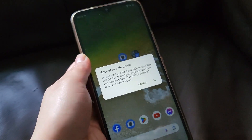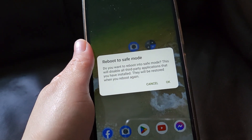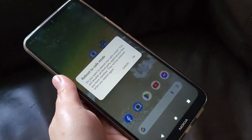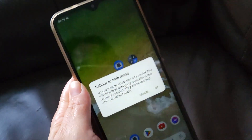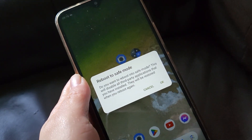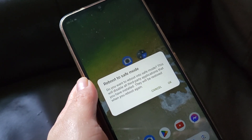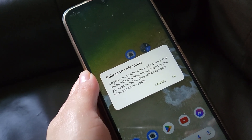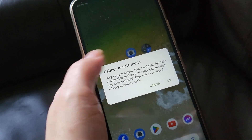What safe mode does is disable third-party applications. You'd want to do that because there might be instances where your phone suddenly goes slow - for instance, this phone that I have here, which answered a survey as recommended by an application or gaming app I was playing, and all of a sudden this phone performs really slow.